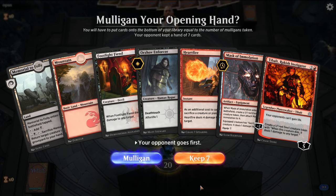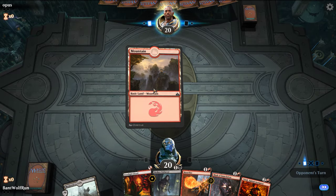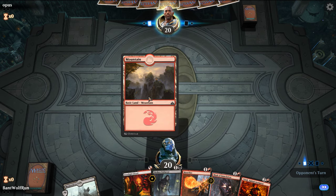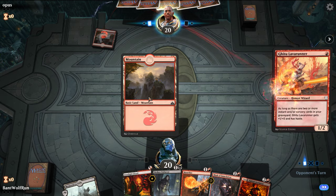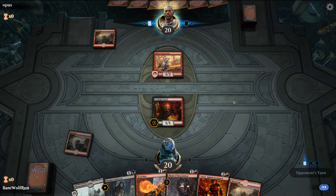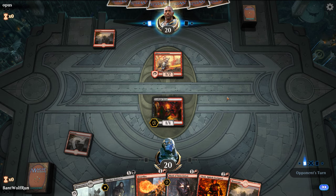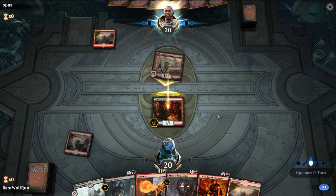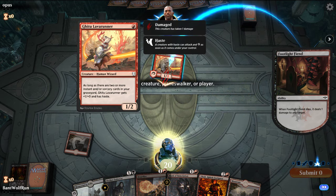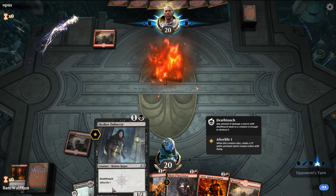This hand is a little awkward — we could probably draw into a land. I like the cards we have; I just wish this Memorial came into play untapped. This is a block here. If they want to shock it they can. Here I'm content just trading early on. This being mono-red, they're going to have Chain Whirlers, so it's a little rough for some of our stuff.